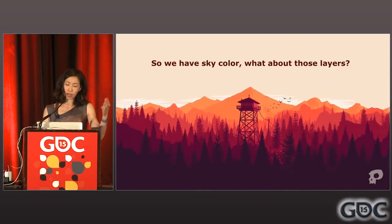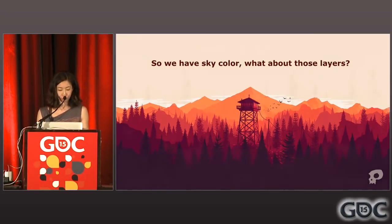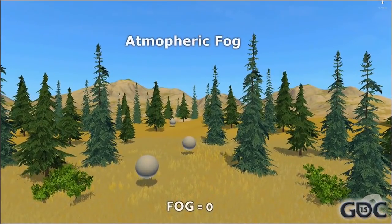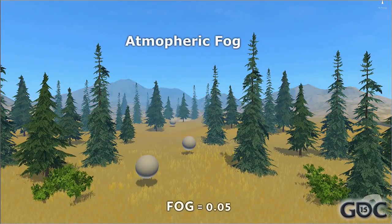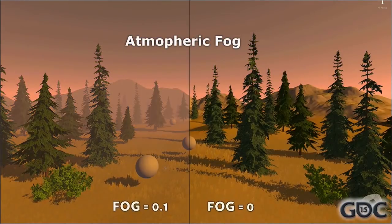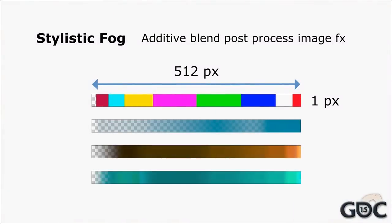So we have sky color, but how do we create those layers leading up to the sky? The answer is atmospheric fog. Traditionally in 3D games, most artists would use fog to enhance the perception of distance — objects are gradually more fogged out as they become more distant. The Unity scene fog or global fog image effect readily achieves this. The problem with just a scene fog is that you only get one color, and it uniformly becomes stronger at distance. So in order to get finer control over the fog, our first instinct was to use a color strip texture to modulate the color and intensity of fog based on distance. We developed what we are calling stylistic fog — a very innovative name — which takes a strip of RGBA texture as input and is applied as an additive blend post-process image effect to the scene.